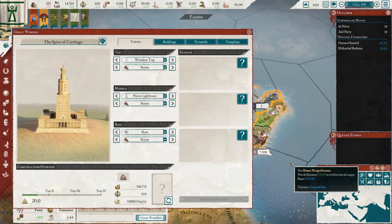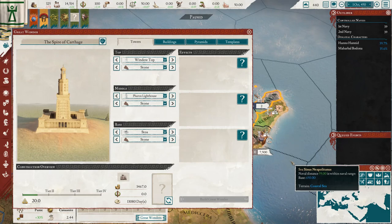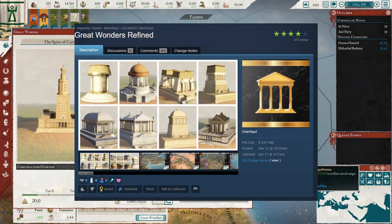Next up is another one that's new with the Marius update, where they added the ability to build great wonders. The vanilla great wonders are fun with a lot of options, but the Great Wonders Refined mod adds more modules for great wonder designs.